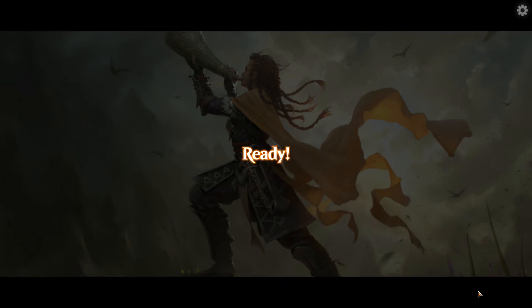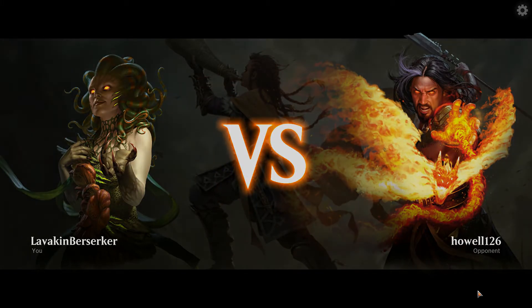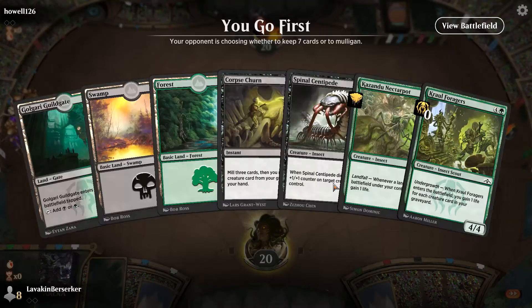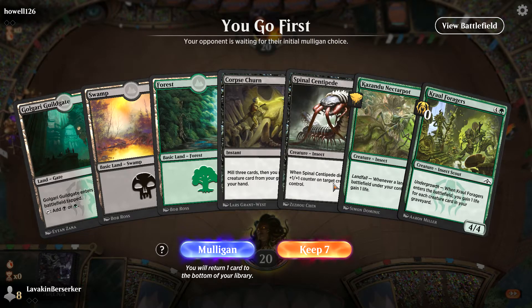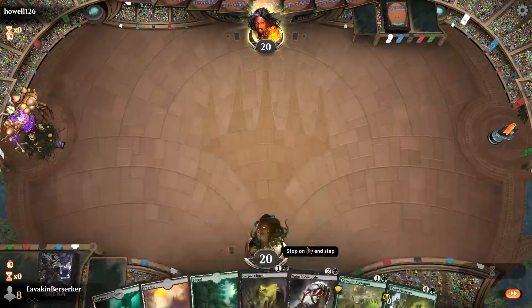Hey YouTube, this is round 2 of my current Historic Proper tournament. I am still running my Golgari Insect deck. I got destroyed in round 1 by a mono white fliers deck, but let's see if we can do better in game 2. Here we go. This hand is fine — I would prefer a better two-drop, but we'll keep it and see what we can do.